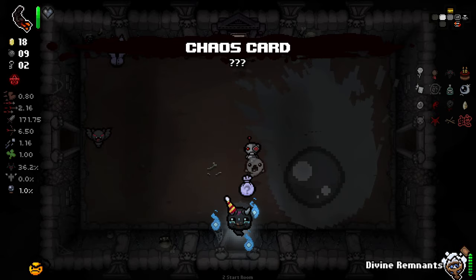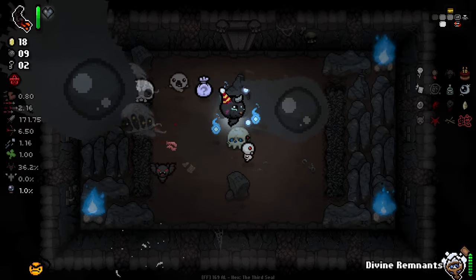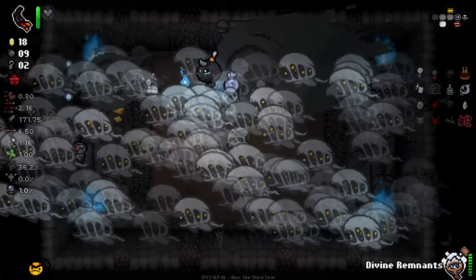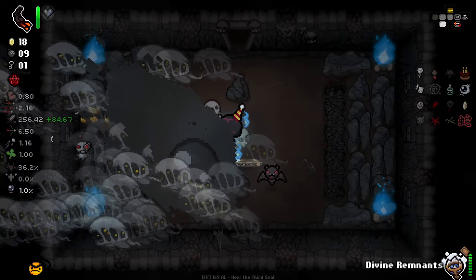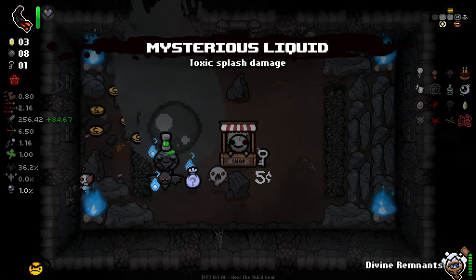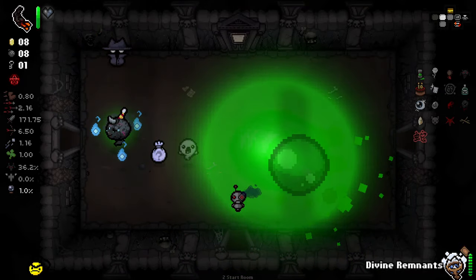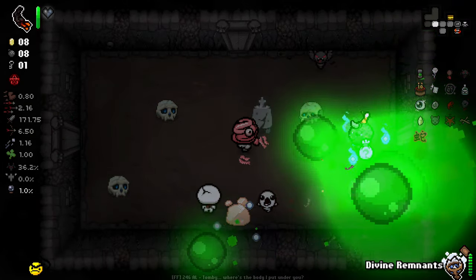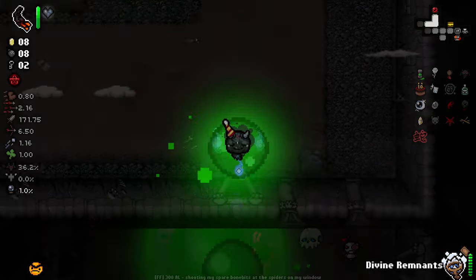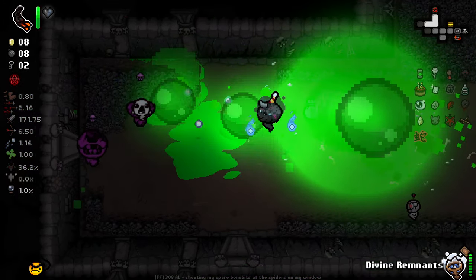Treasure disc. Literally cannot see the enemy whatsoever. Could you pop your head up? Thank you. Mysterious Liquid with this much radius is going to be kind of insane. Oh my god — get out of my face! Oh no — what have I done? Snake, you're both beautiful and disgusting. You're my beautiful nightmare.